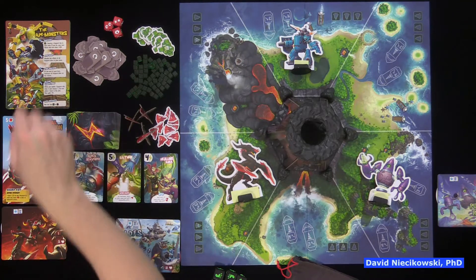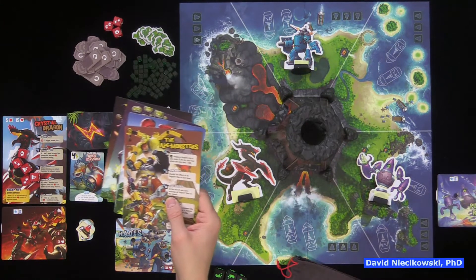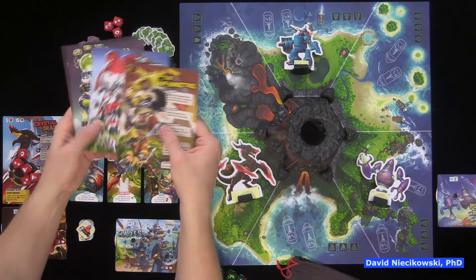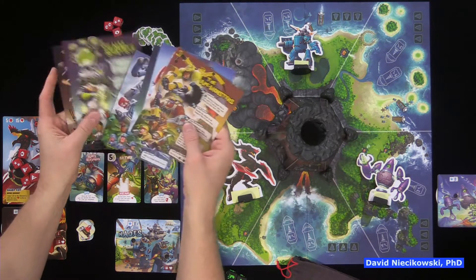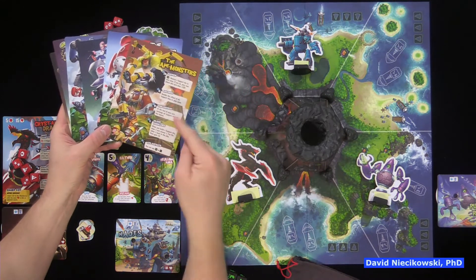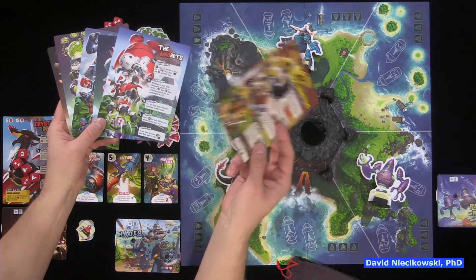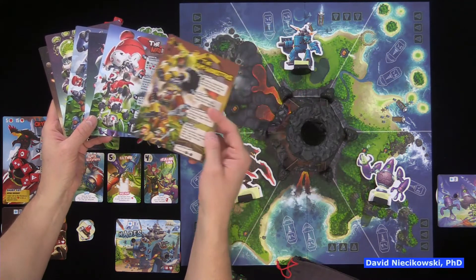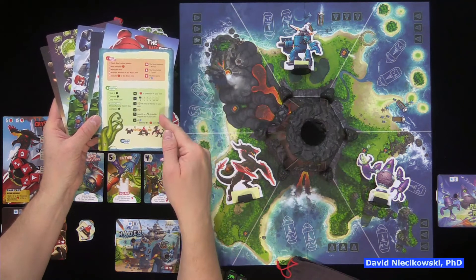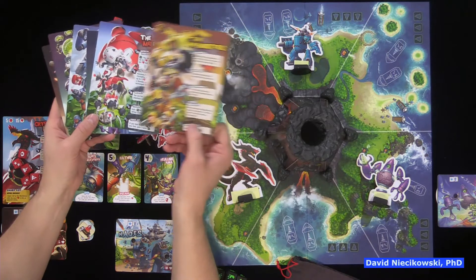There is an ally pile here. There are six allies. As soon as you get one fame, you pick one of these. If you drop down to zero fame, you lose your ally, then you can get a different one. There's also a reference sheet in the back, but if you're looking at it, you might want that ally spot.